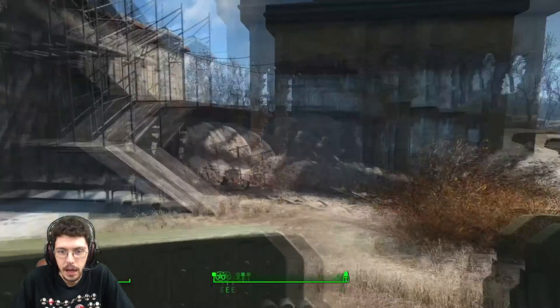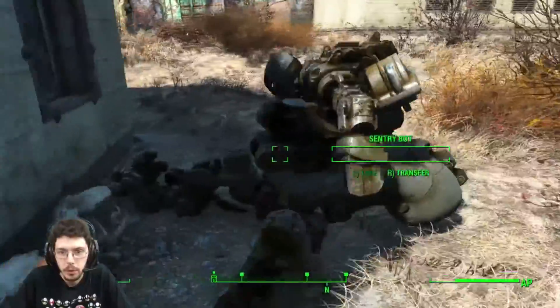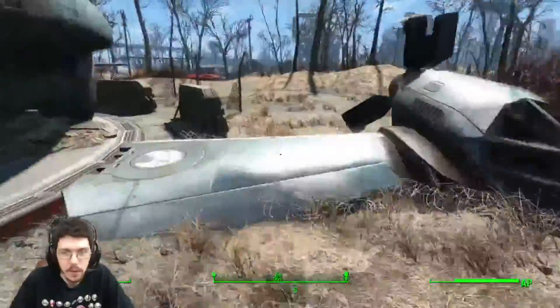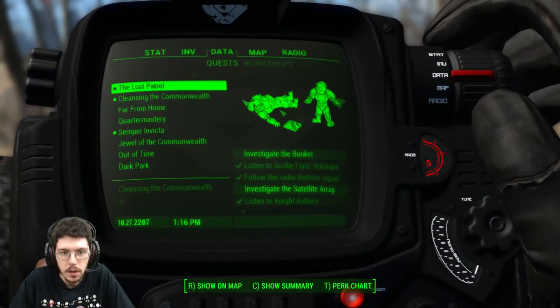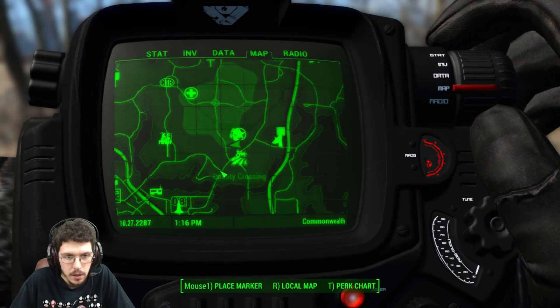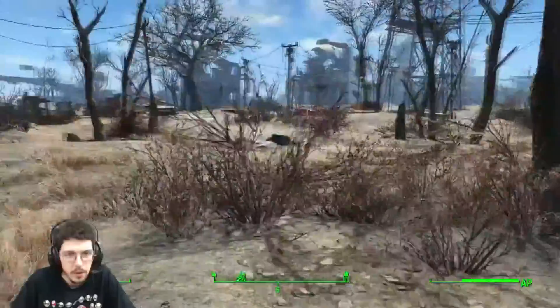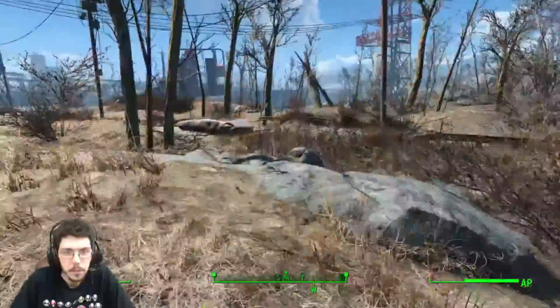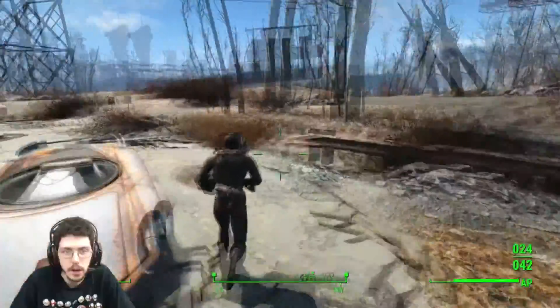We're going to run over, grab another power armor, and then head up to the bunker. The other power armor isn't that far away, so it should not take very long. As soon as we walk out we should be going to the right and down the road. I'm excited! Let's go, stupid robot. Over this way — we'll kind of follow that direction. We'll get our rifle out. A little bit of third person on our little journey.